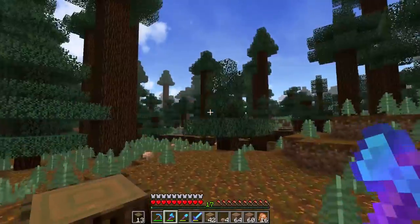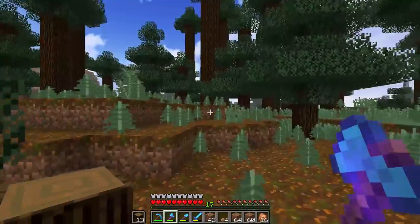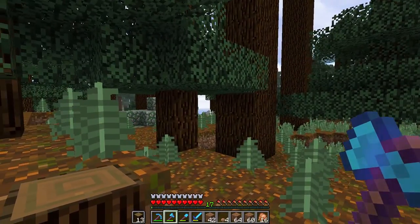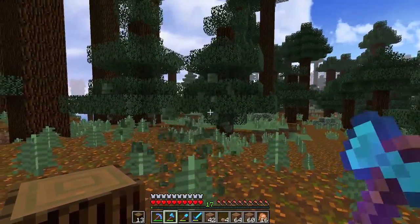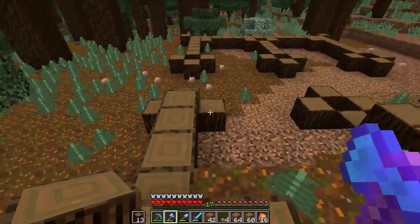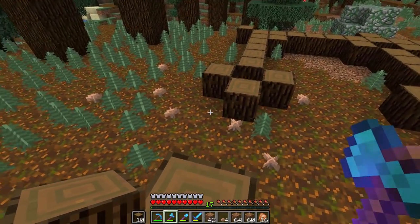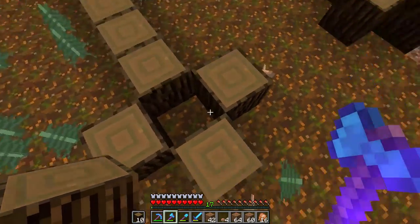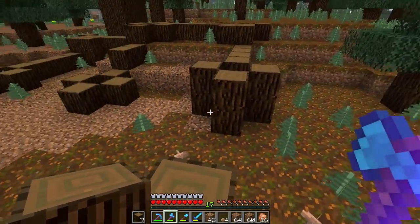Now we're going to be starting our next project - this one is slightly outside of town. Our library is there and our town is just over there, probably about 30-50 blocks away. What we are building right now are some horse stables. I'm trying something completely different which I'm not very comfortable doing, but this is how I'm going to get better at building - try things I'm not comfortable with and test them out.